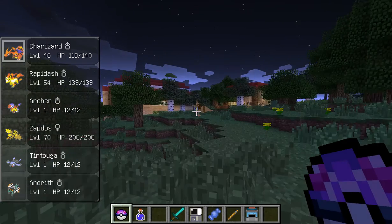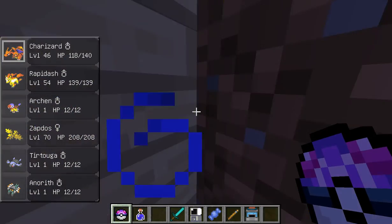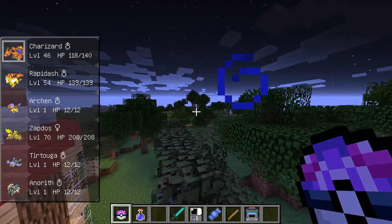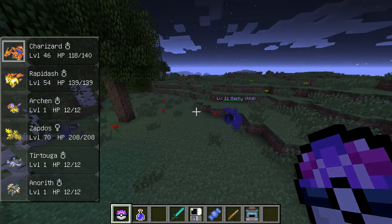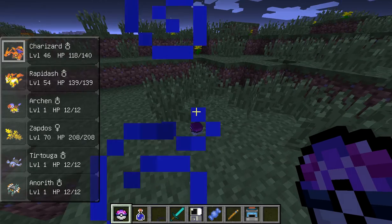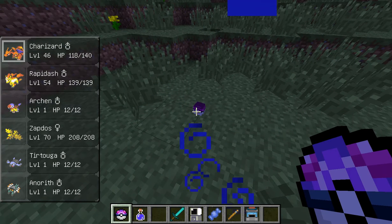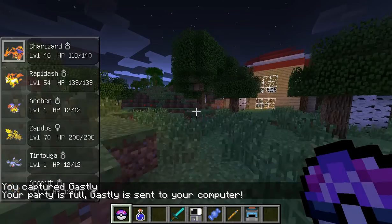How you use the balls: it's just really laggy when I'm recording. What you do is throw it at a Pokemon. You need to throw it directly at him and then he'll disappear and go into it, but there's a chance of it actually escaping. Once you capture it, it'll go right into this bar right here.